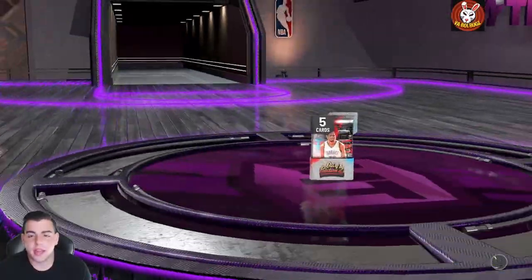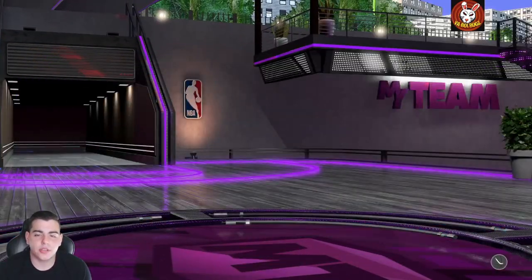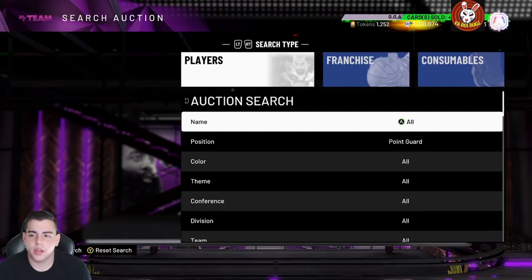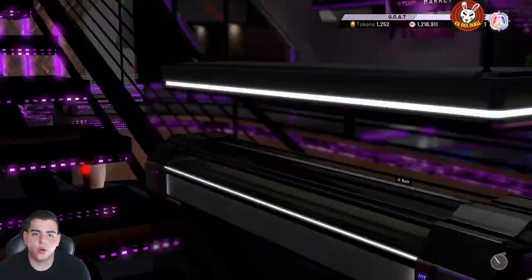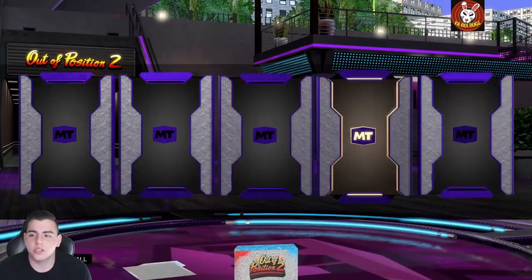Maybe we'll do it again — I think recording is literally against me. Here we go, another pack reveal — all emeralds. Wow, these packs are terrible. Let's see if Galaxy Opal KD is up there. He is a point guard, so we're gonna look up point guard Durant. He's probably going for stupid amounts of MT. He's up there, so these packs aren't glitched — it's just the odds are probably like a zero percent chance of pulling them, especially with MT.